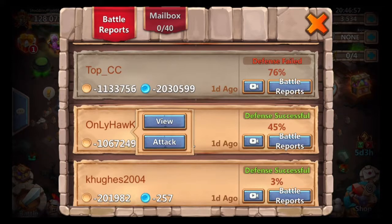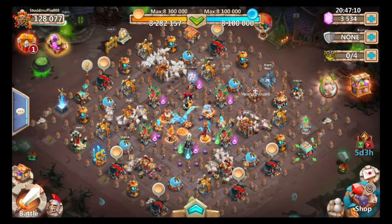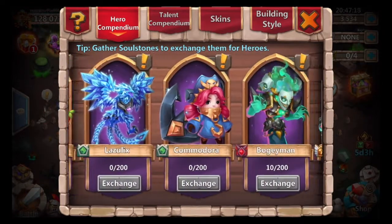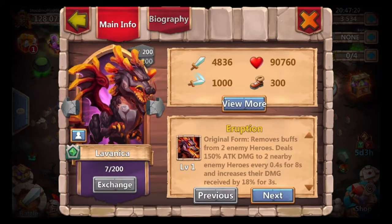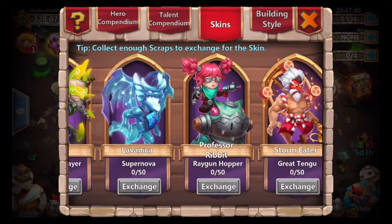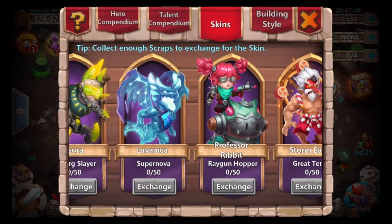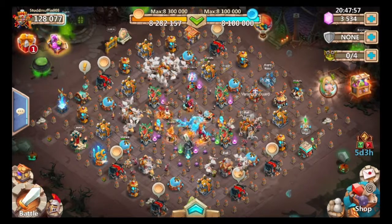I looked on the roster to check the skins and everything - I can't figure out what hero that is. I'm guessing it's Lavanica. The normal skin is purple, and if you give him his additional skin it's ice demon or something - it's a lighter color. I don't know, it's really hard to tell. It looks like there's more purple. Okay, that worked out alright - we have to wait for our guys to heal up.